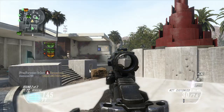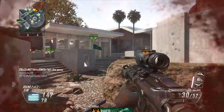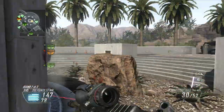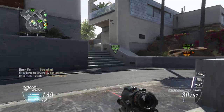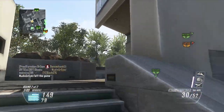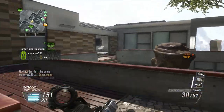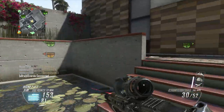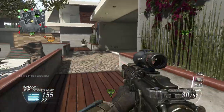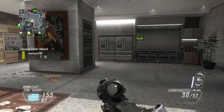Using ACOG and grip, the M27 is really accurate. With Toughness, when you're damaged it gives you less flinch, so the recoil with ACOG and grip is still nothing. I'd say this gun is pretty good for playing objectives.